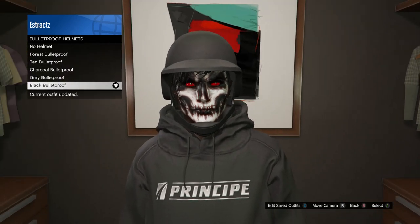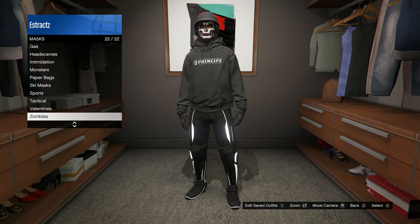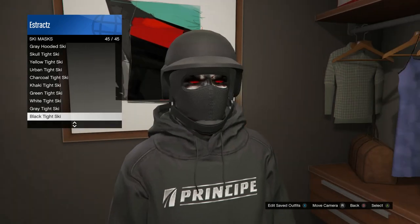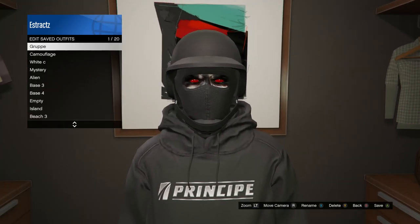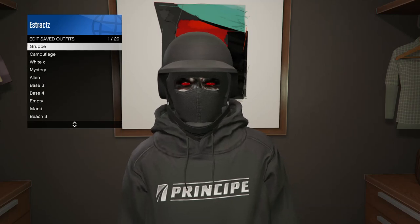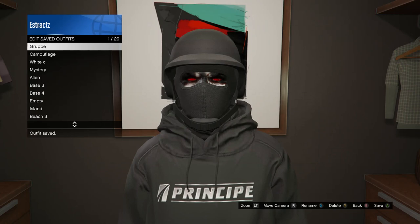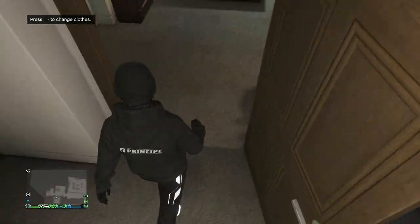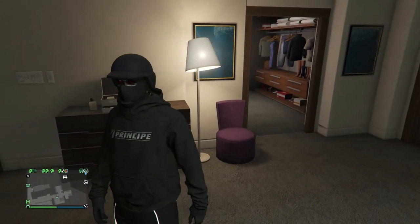After you put on the helmet, if you scroll down to mask I'm going to put on the black tight ski mask which is on slot 18. After you put on the ski mask, hit edit saved outfits and save this outfit on whatever slot you want. That's the simple glitch to get the Tron pants. Now let's move on to the next glitch.